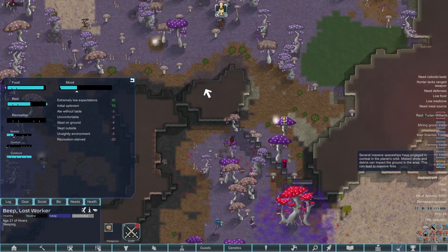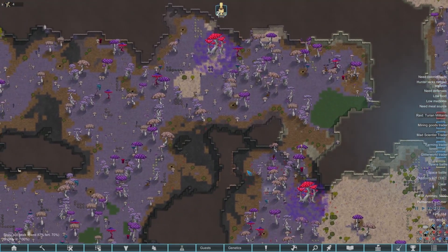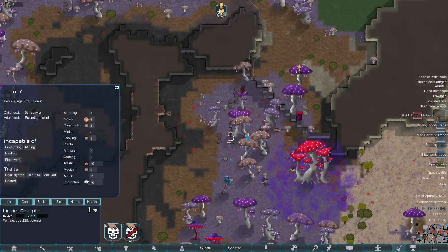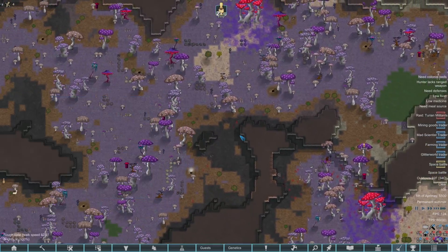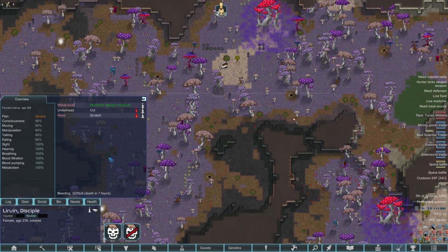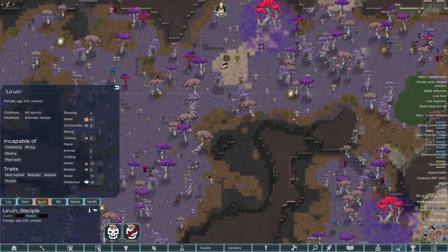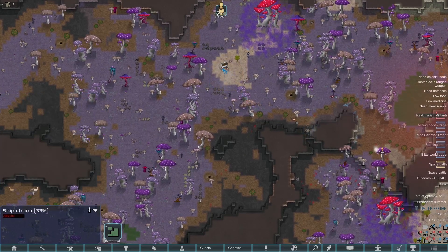We got a space battle! Perry is being crazy with these events. Lyrian just got dropped in and somehow did not get knocked unconscious — I've never seen that before out of the 20 people I've seen drop from space battles. That's actually kind of unfortunate because if he was knocked out we'd at least be able to strip him for his gear. Jellyfish people usually don't have much gear anyway.